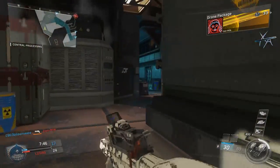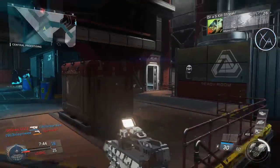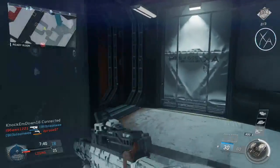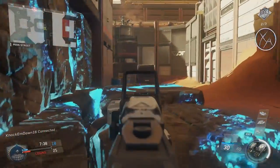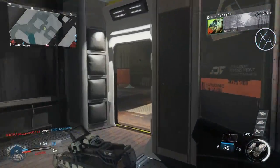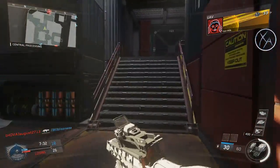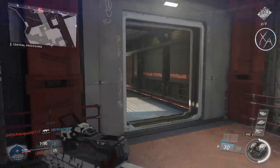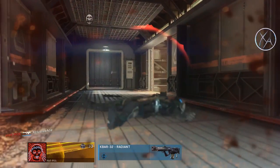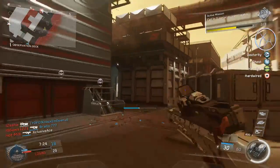Moving on to the DMR-1, it is now a one-shot headshot at all ranges, which is really good to see. Before, it actually took two shots to the head to kill — and this is a semi-auto sniper rifle. I always feel that any sniper rifle should always be a one-shot kill to the head. It's going to make going for headshots a whole lot easier, and I'm very happy with this change. I'm actually kind of excited to start grinding headshots on that.